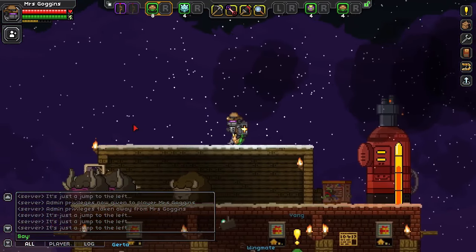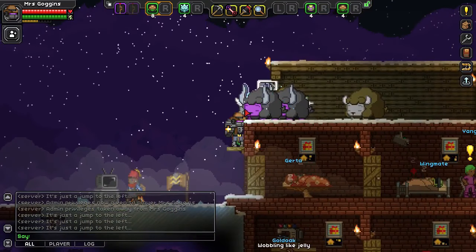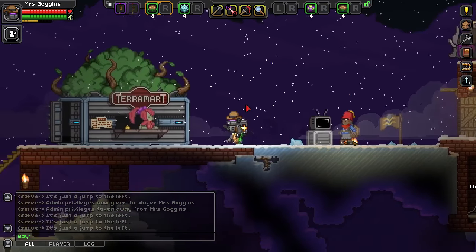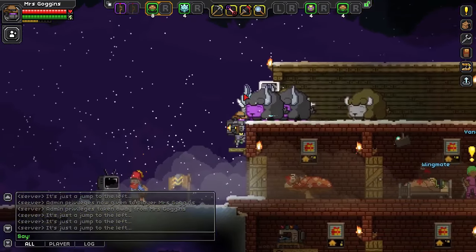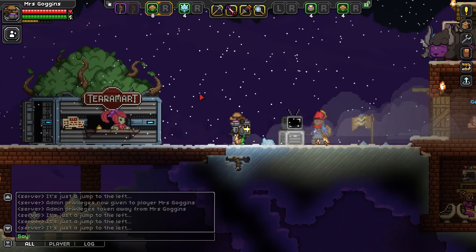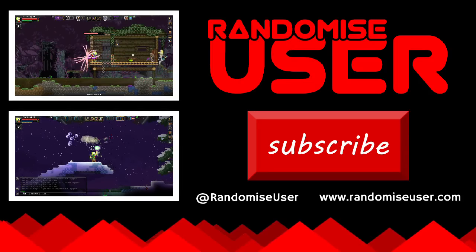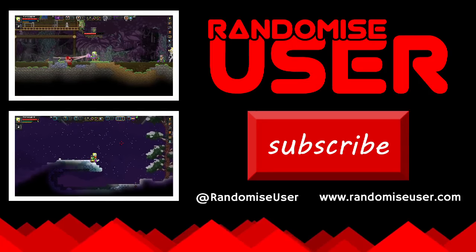And it just allows you to specialise in the way that you want. So as I said earlier, if you really want to be a Fluffalo farmer and so you don't have to go out and kill lots of mobs for these crafting materials, then go ahead — be that farmer, you crazy person. Right, okay, so thanks for watching. I don't know if there's gonna be another preview episode or not, because there's not really much else to look at, but we'll see. So subscribe for more episodes of Starbound and various other stuff, and see you next time. Bye-bye.